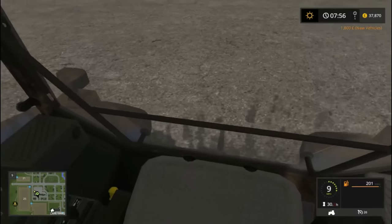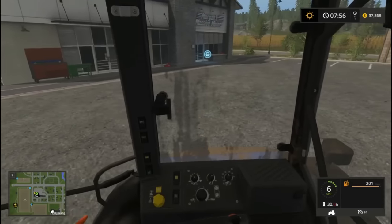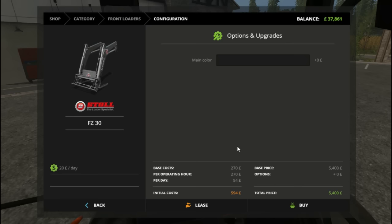I like that feature — that feature is nice. Can't open the window. So that does mean now we are going to have to purchase the front loader to go with it. But they are both the same. So that's 5400. So we will select that one.